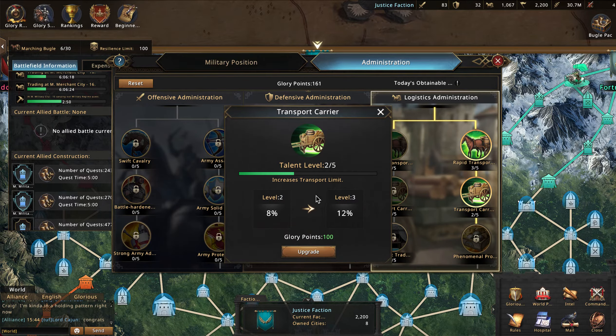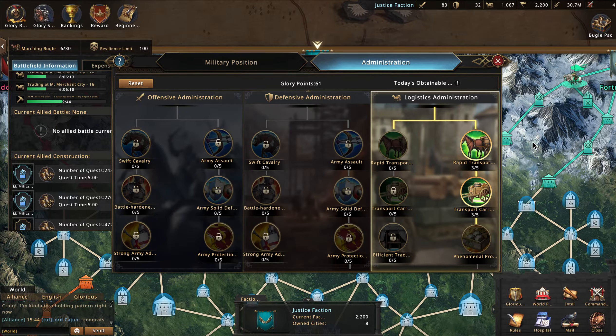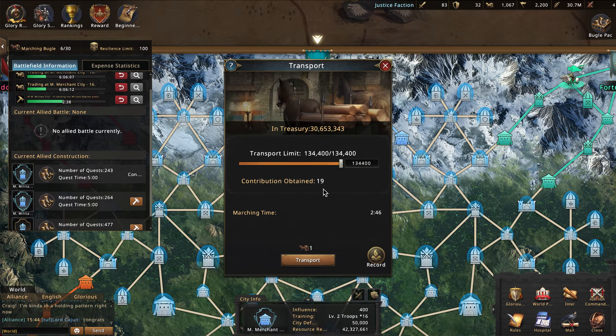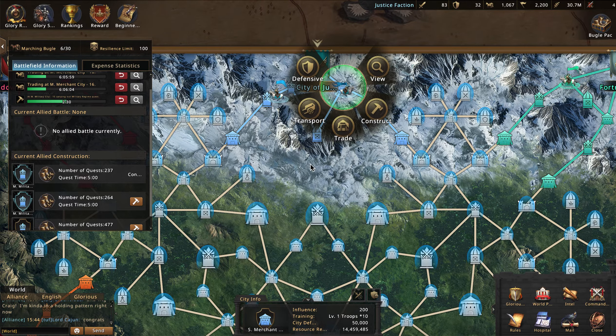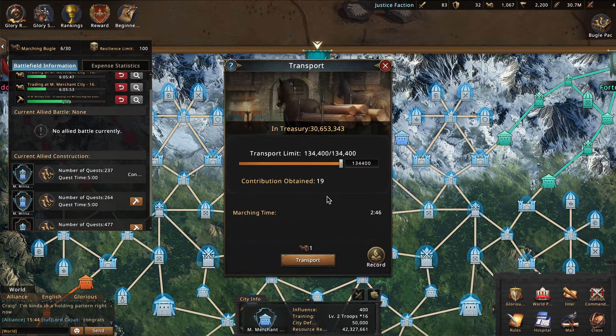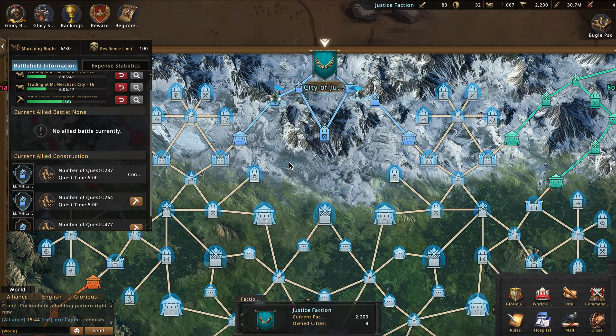I've already done a bit of administration and have three done on the limit with three extra in speed. If I were to transport right now, I'd be getting 19 contribution points — less than a construction task, less than trading through the medium merchant, and about the same as the small merchant. The advantage of transporting is speed — it would take about two minutes — which is why a lot of people like to do it.